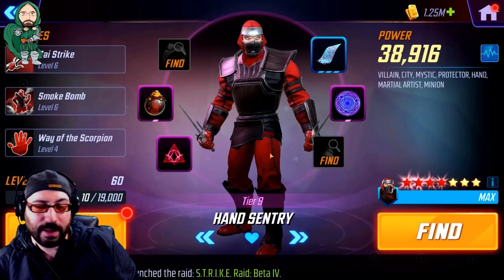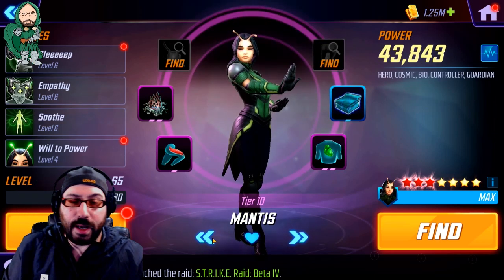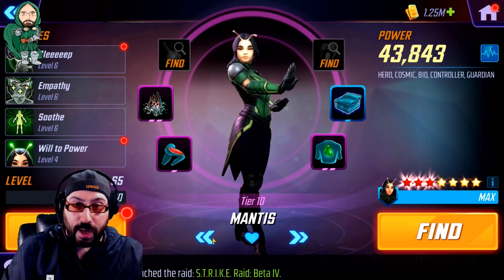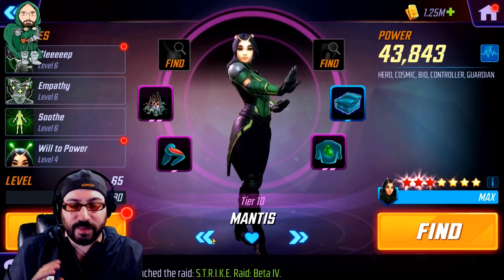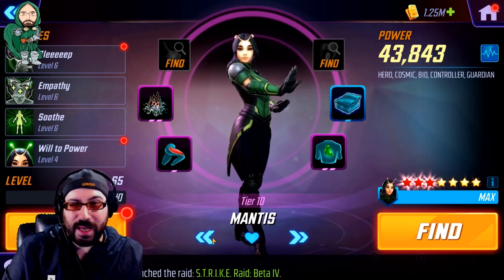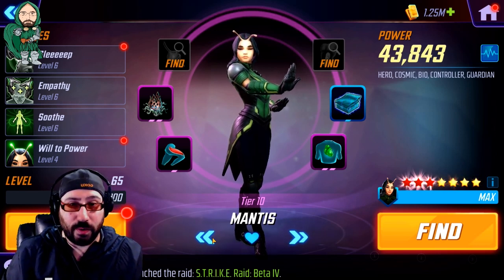Moving into another character that I think has gone by the wayside — people still invest in the character, but not a lot — is Mantis. A lot of people know Mantis is one of those characters you can use to unlock Starward. She's also really good when you pair her with Drax. You might see teams with her, Drax, and Ultron on a war defense, also Hand Sentry sometimes. If not for Minerva, Mantis may be the best cosmic healer in the game. As far as raid healing goes, her healing is through the roof — it's absolutely phenomenal.